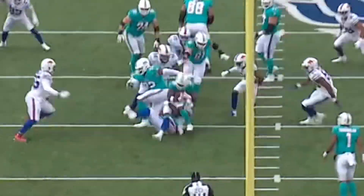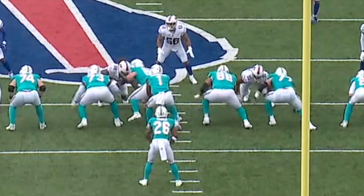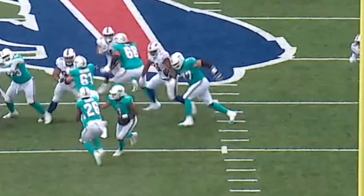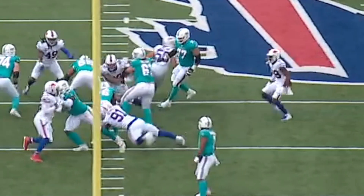On this play the Dolphins try reach blocking Oliver, but he's so quick off the snap that the offensive tackle isn't able to work to the play side. You see him win off the snap with his quickness and then seal the leverage he won with his left arm. He uses that arm to propel him towards the running back to make the tackle in the backfield — one of his two run stops on the day.